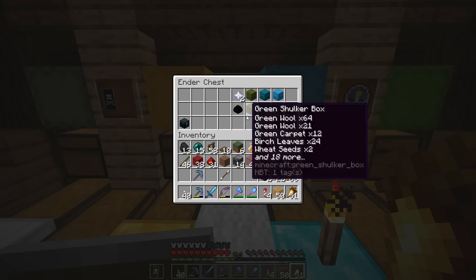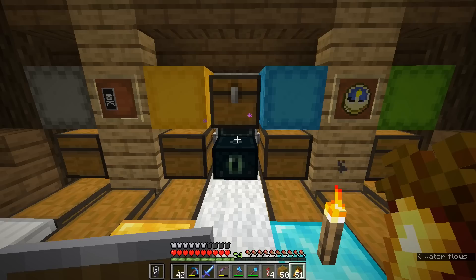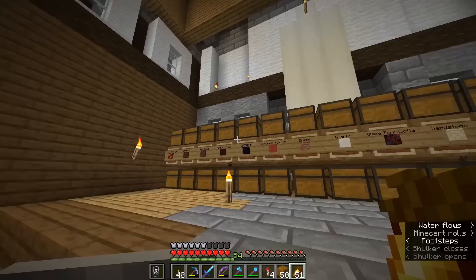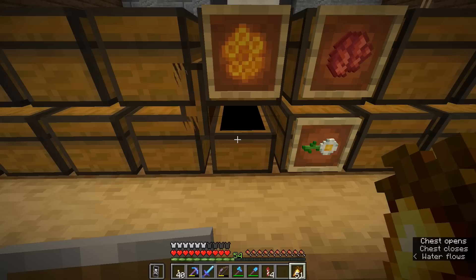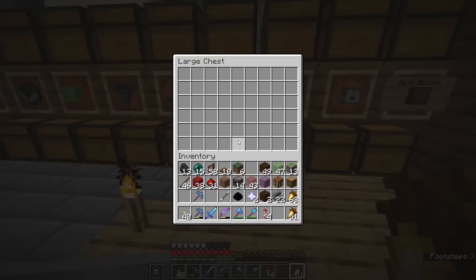Likewise, these nether stars — I can make beacons with them, but I don't really have any need for them to be in my ender chest right now. So those are going to come out. We've got miscellaneous boxes with things like music discs that I don't feel we need to bring everywhere. I'm going to clear out a few shulker boxes and do some color coding. I might even need to go to the end to get a few more shulker boxes, but I really think we should sort out the ender chest today.